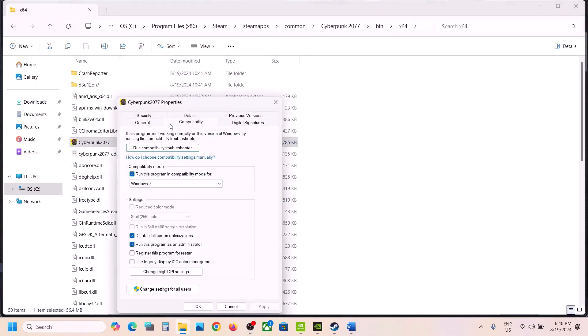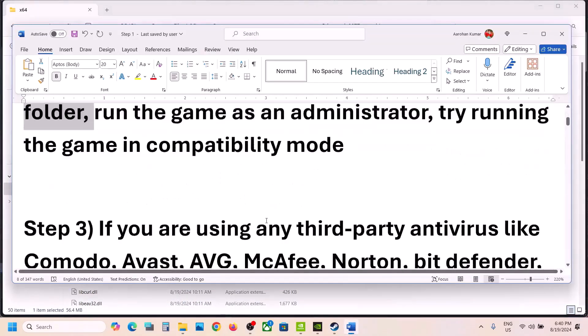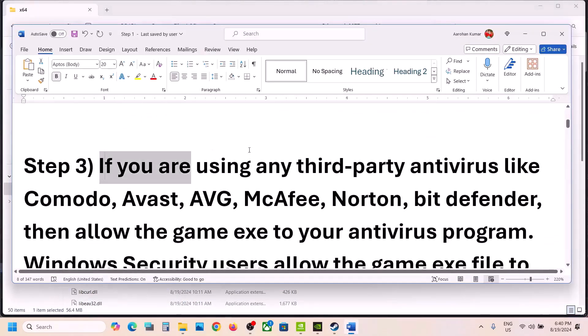If none of those work, you can uncheck those boxes, hit Apply, click OK, and follow the next step. The next step is: if you are using any third-party antivirus like Avast, Norton, Bitdefender, McAfee, or whichever antivirus program you are using, allow the game exe file through your antivirus program.